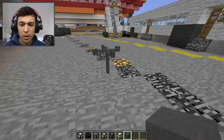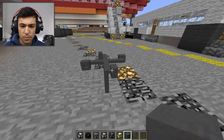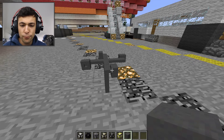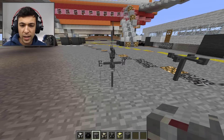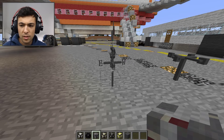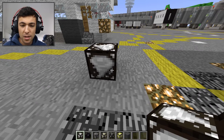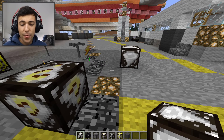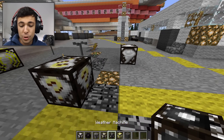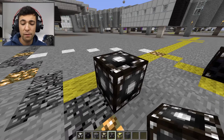And then the anemometer. The wind seems almost still — look how slowly it's moving. It is moving, but really slowly. And then let's put down the wind vane. There's no wind to actually push it in any direction. But then we also have the tornado sensor, which would actually sense a tornado nearby. And then we have the awesome weather machine — this machine is perfect.